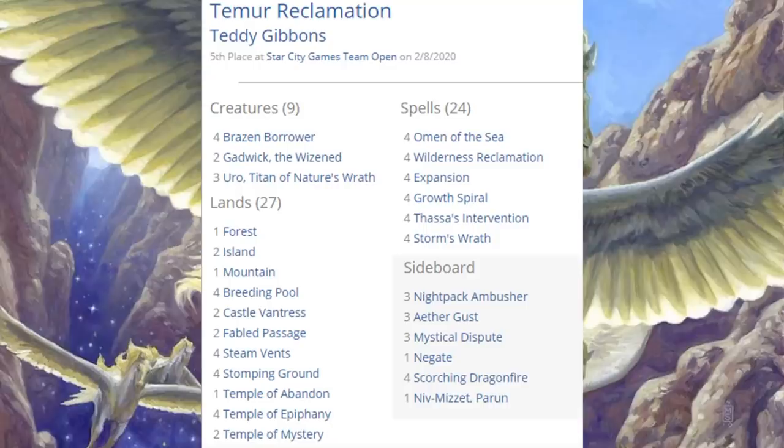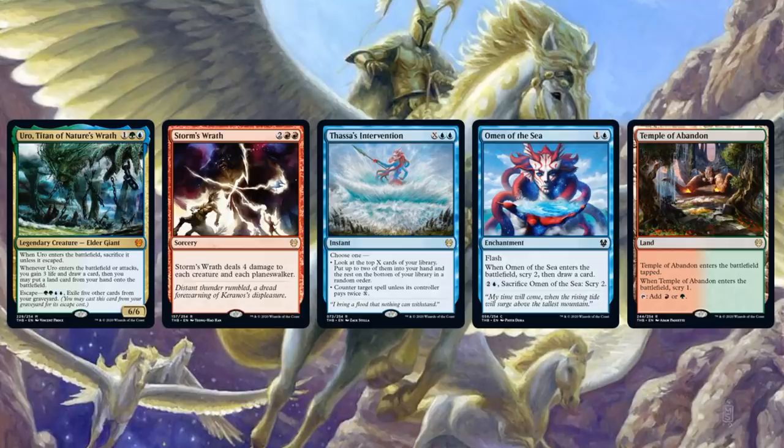Let's look at the fifth-place team's Temur Reclamation build. This deck was around last season too and hasn't changed all that much, but it does bring in some Theros Beyond Death cards that have enhanced it. Similarities from last season include Expansion/Explosion — four copies in the main — four copies of Wilderness Reclamation, of course, Brazen Borrower — four copies in this build — and four Growth Spirals. What's new? Uro, Titan of Nature's Wrath, Storm's Wrath, Thassa's Intervention, Omen of the Sea, and Temple of Abandon — all in the main.